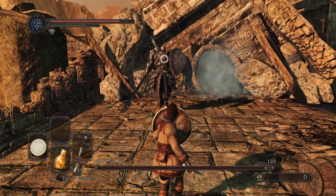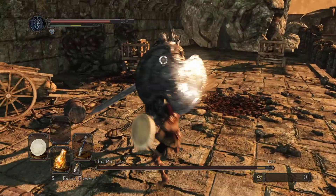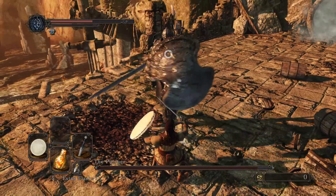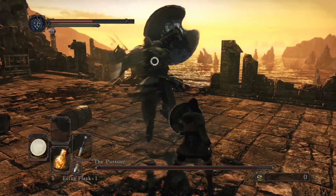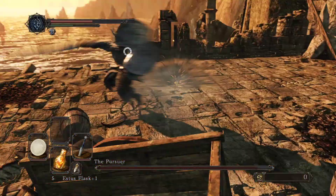Your roll needs to be perfect. The idea is to always roll to the right, toward the weakest side of the boss. The easiest way to hit him is to wait for him to do a triple attack.